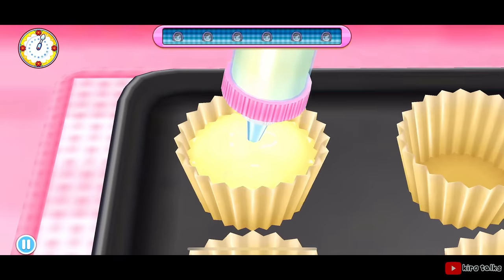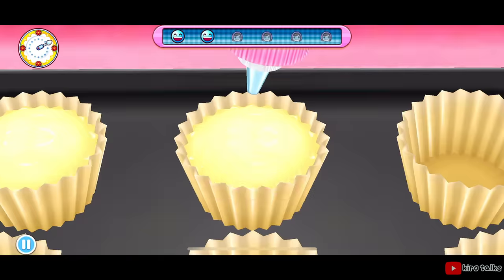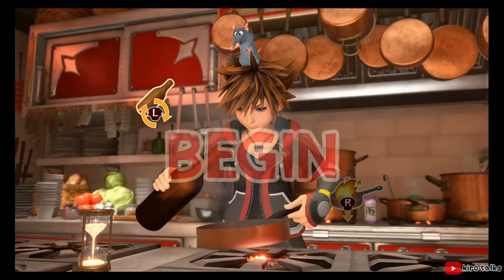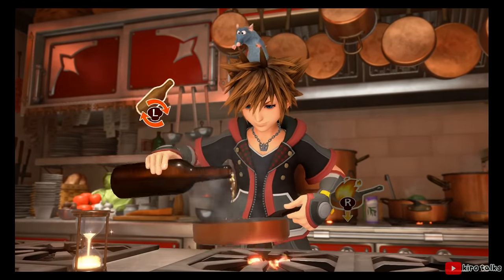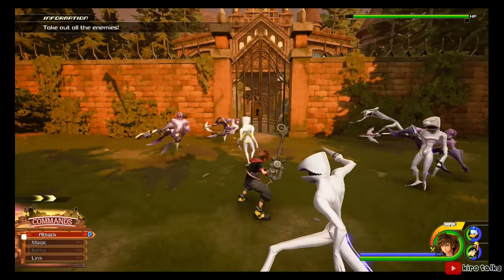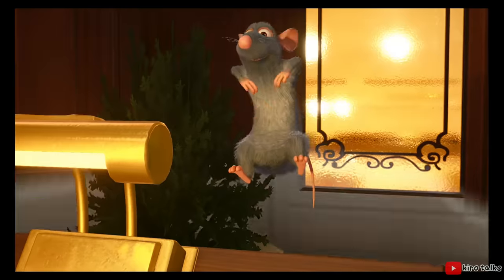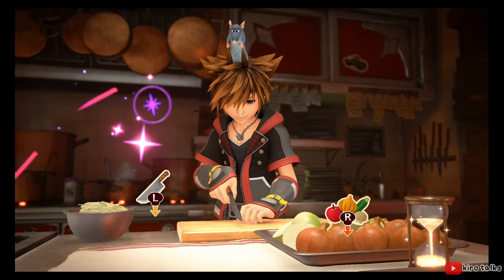Cooking Mama has some pretty in-depth cooking mechanics. So if you're a dum-dum and you want the exact opposite of complexity, you can try Kingdom Hearts' cooking system. Square Enix's 2019 game Kingdom Hearts 3 has a cooking system that at first glance seems a bit out of place in a game like this, but it manages to incorporate it well by tying the cooking minigames together with the Ratatouille movie. Remy, aka Little Chef, controls Sora's hair to make him cook much like he does in the movie.